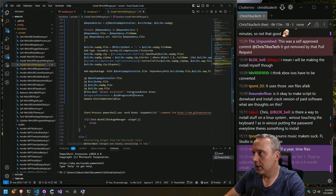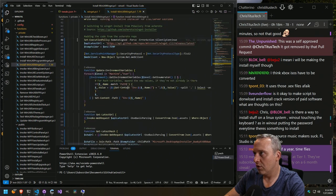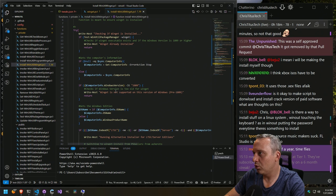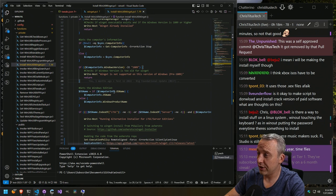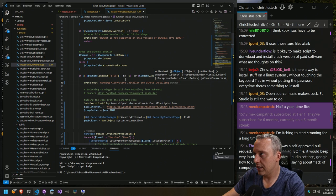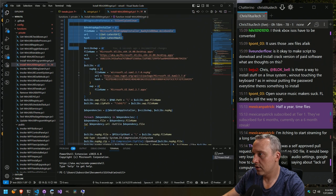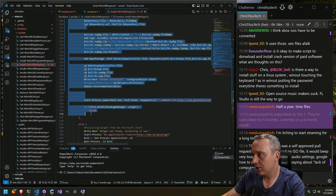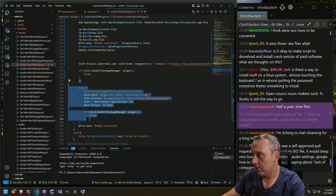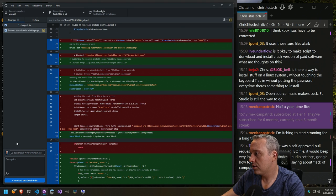Let's test this. I almost want to just take out this if statement altogether and say run it. I would leave the less-than-1809 check because if it's a really old version of Windows 10, WinGet is not going to work. But I think removing the outer if statement — let's try this. Instead of leaving it up to Windows to install WinGet, we're going to make sure it happens every time. Let's make sure we're on the test branch. We're going to fix WinGet install, commit to test, push.